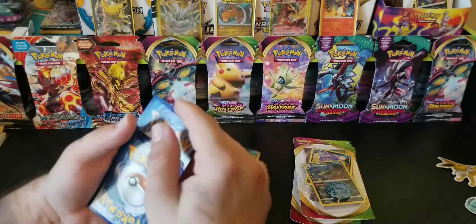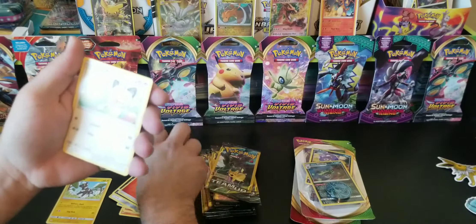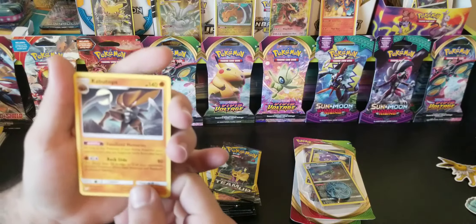One to the front — Fire Energy, Meowth, and a Kabutops Non-Holo Rare. This might not be a holo, but it's still a pretty neat card.